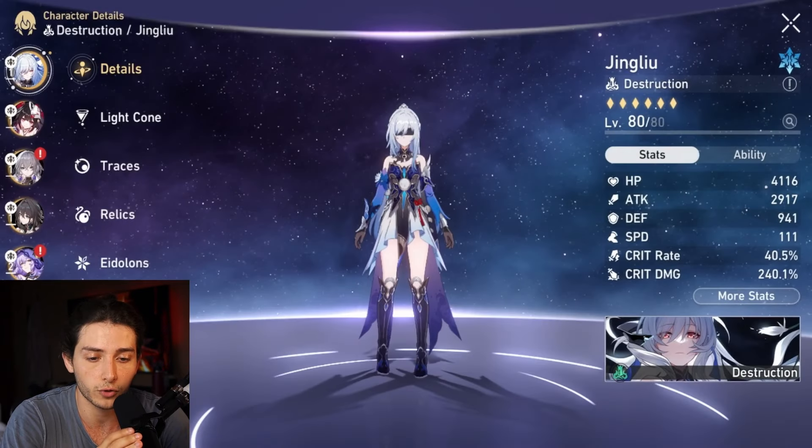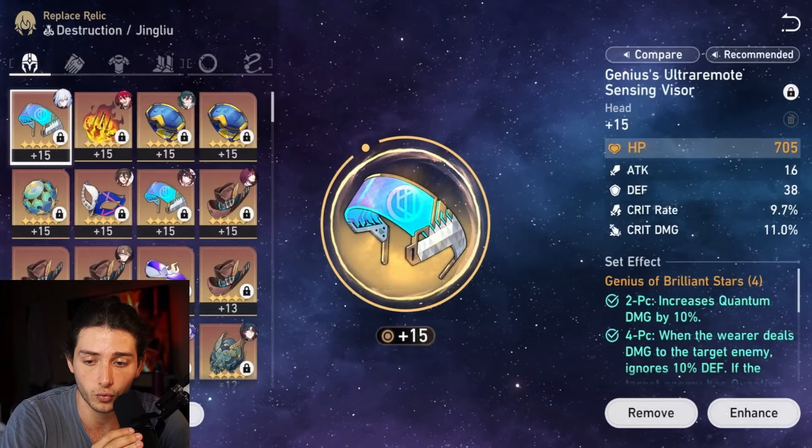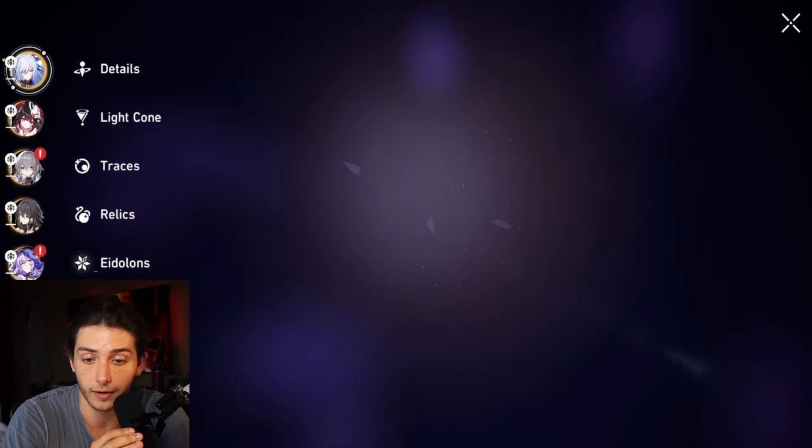Let's look at the builds for Jing Liu. We're going for 40 over 240, which means we hit 100% crit rate thanks to Sparkle's Light Cone. I opted for the attack boots because in this setup, speed is just not needed.